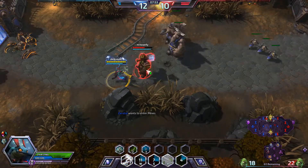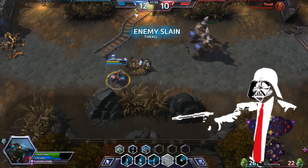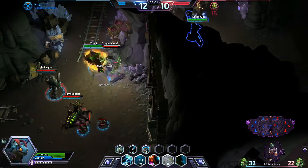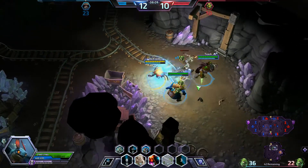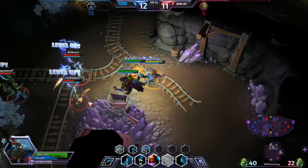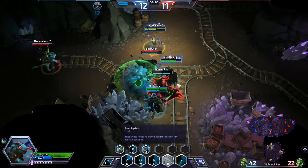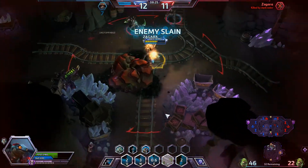We're going to battle a little bit with Thrall here. With the help of those siege golems we are going to take out Thrall — that probably shouldn't have happened. Brightwing isn't really the greatest for 1v1s, especially against Thrall, but I have a feeling the enemy team isn't the most experienced based on some of the decisions they're making.